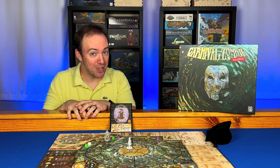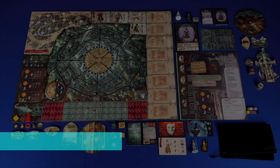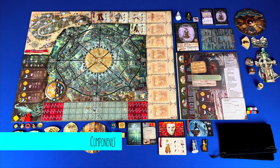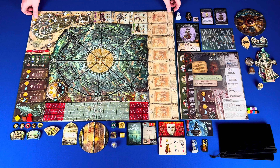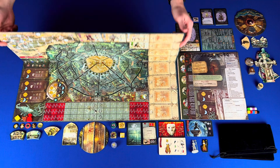Now that we know what the winning condition is, let's take a look at the components, setup, and how gameplay works in Carnival Zombie. Some of the components are from the deluxe edition of the game. You have the double-sided main game board — one side has the Venice map and the other side has the Milan map.